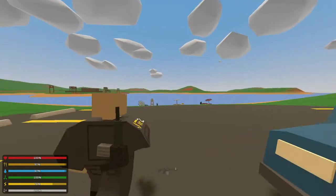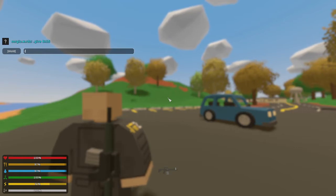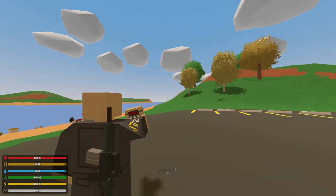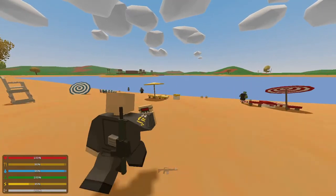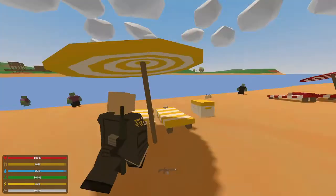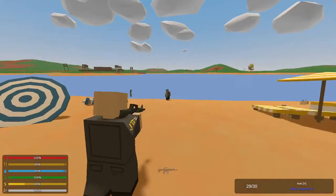One more thing you can do is spawn a demolition charge. I type give 1241 — boom, I have a demolition charge. Super epic. I'm totally forgetting I need the actual detonator as well, so I don't actually have the detonator thing, but you can spawn that in similarly.